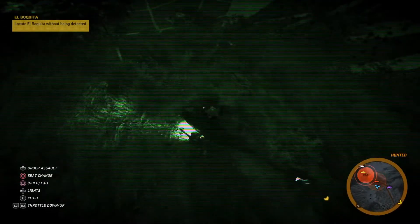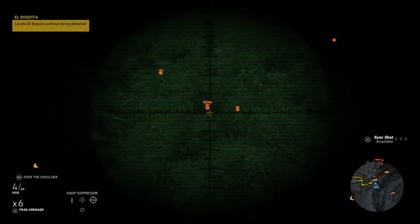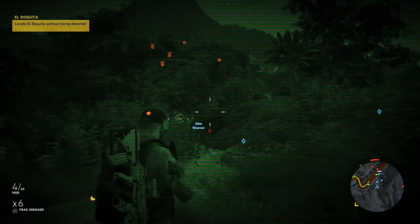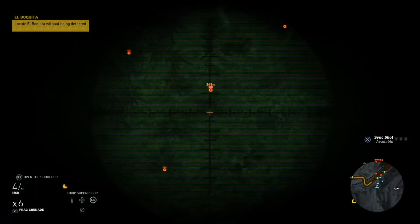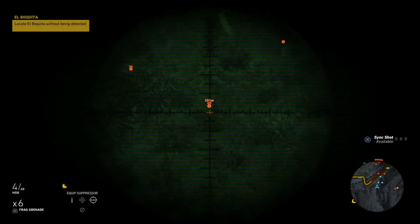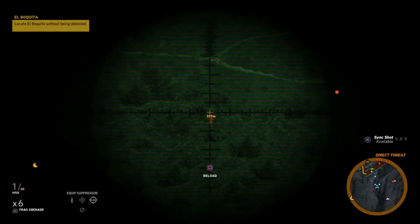I landed on the hillside, caused enough disturbance in the area to have the Santa Blanca patrols come after me. I then went down the hillside, crossed up to the other side at the proper distance, and was able to snipe and kill the 3 veteran Santa Blanca officers. Check it out and you'll see how I did it.